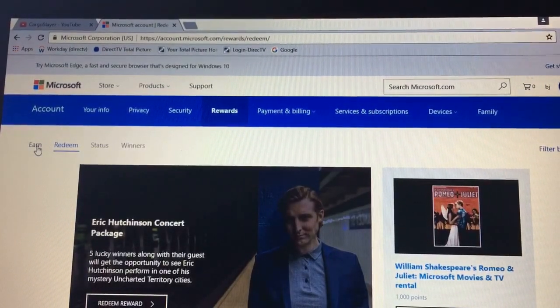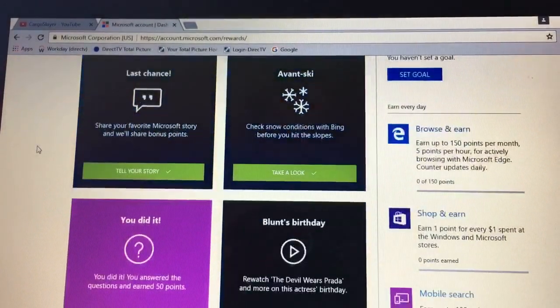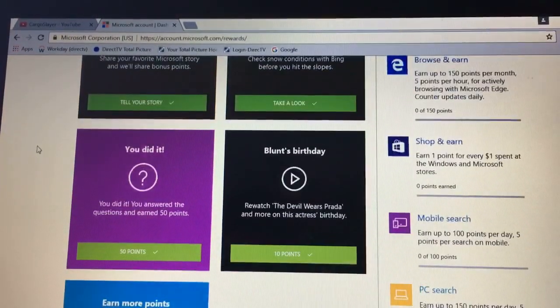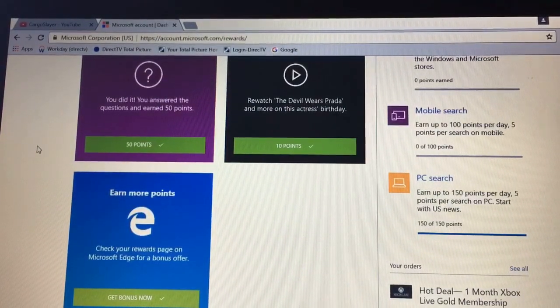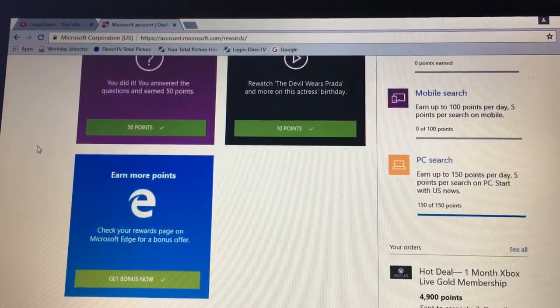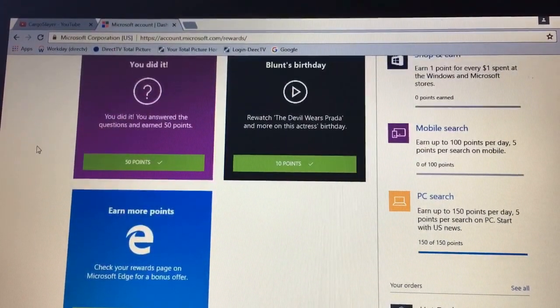Now I'm going to show you how you can actually start earning points. Basically there will be offers that say 10 points or 50 points — as you can see there's a 50-point completed offer on the pink square, 10 points on the black square, and a Microsoft Edge one for bonus points which gives you 10 or sometimes 30 if you're lucky. At the far right corner you'll see the PC search option — earn up to 150 points per day, 5 points per search on PC. I basically just search random stuff, even gibberish, and still get the points.